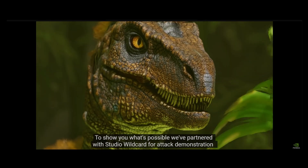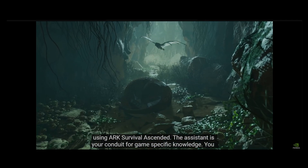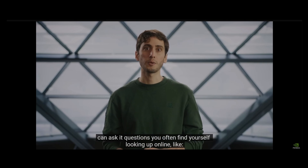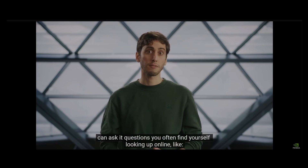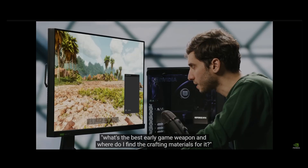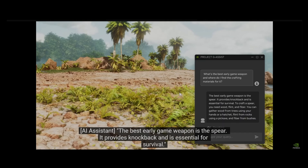To show you what's possible, we've partnered with Studio Wildcard for a tech demonstration using Arc Survival Ascended. The Assistant is your conduit for game-specific knowledge. You can ask it questions you often find yourself looking up online, like, what's the best early game weapon, and where do I find the crafting materials for it? The best early game weapon is the Spear. It provides knockback and is essential for survival.